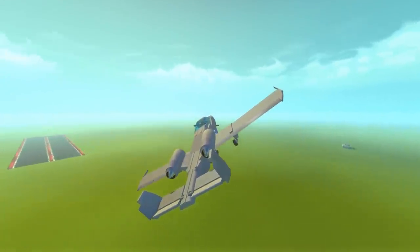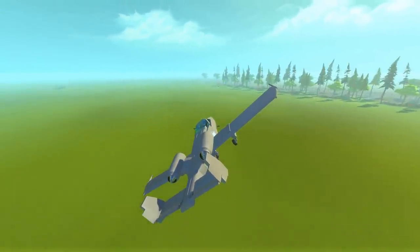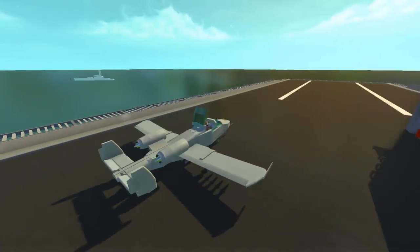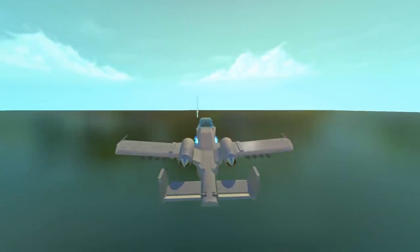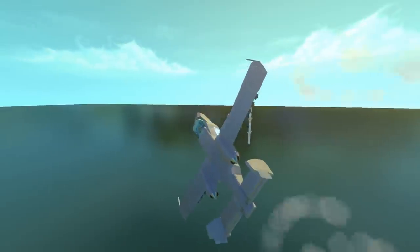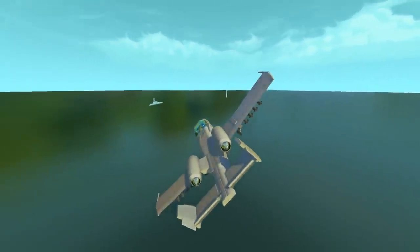That was probably some of the most satisfying stuff I have ever seen in Scrap Mechanic. But now it's time to move on and try to blow up some battleships. Here we go — it's us versus the battleship. We've got destruction cam all set up and ready to go, in three, two, one — here we go. This jet is loaded with nothing but bombs. We're going to be dropping these bombs onto the ship, but first we should probably start with the turret to see if we can't get a few bits of damage in and see some awesome destruction.